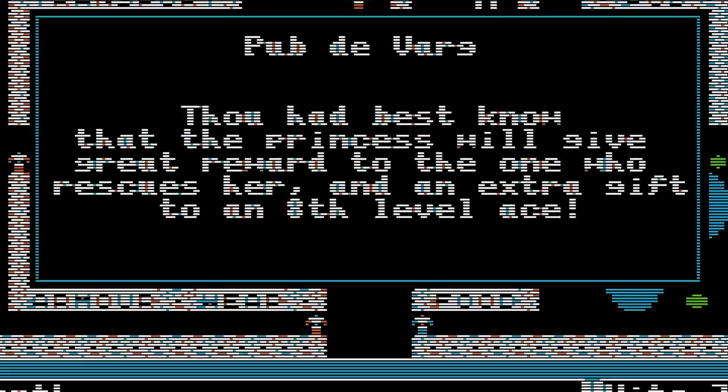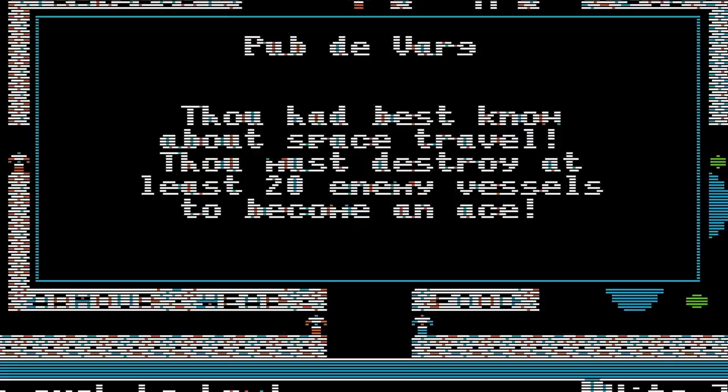There are four specific rumors that give players direction. First: over a thousand years ago, Mondain the wizard created an evil gem — with this gem he is immortal and cannot be defeated. The quest of Ultima is to traverse the lands in search of a time machine, go back in time to before Mondain created the gem, and destroy him. It breaks the fourth wall and is a huge info dump, but it's the only real way of learning the main quest. Second: the princess will give great rewards to those who rescue her, and an extra gift to an 8th level ace. Third: thou must destroy at least 20 enemy vessels to become an ace — that's what we'll need the shuttle for.